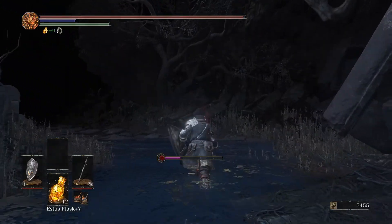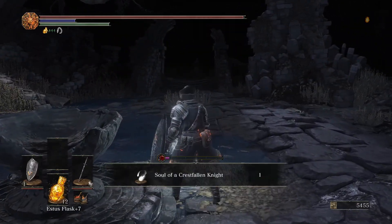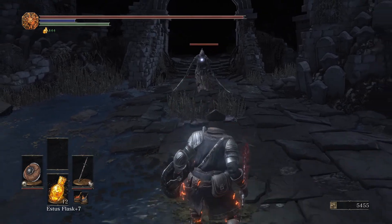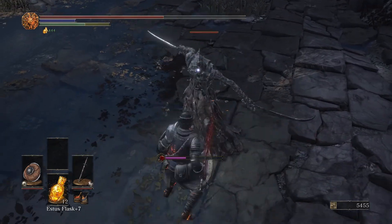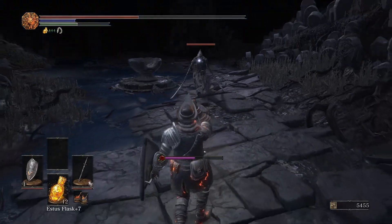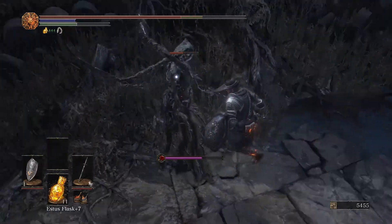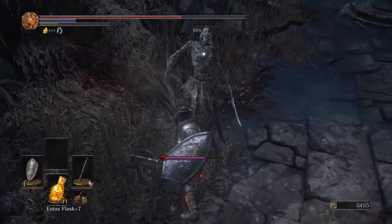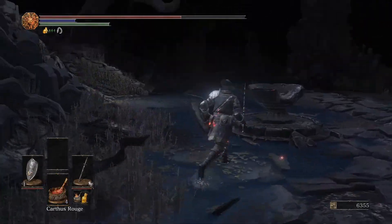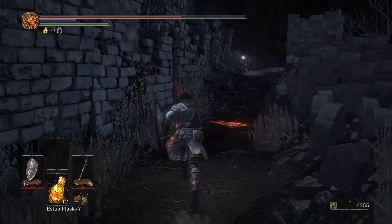That ring was the Ashen Estus Ring — it works like the Estus Ring where it makes your Estus more powerful, but it works for your FP. I've never needed it. I'm just going to dodge around them and use my shield. There are two of these guys, so you want to draw them out one by one — let them come to you. I'm going to use this red moss clump to save me some time, though normally I would just let the toxic wear down.